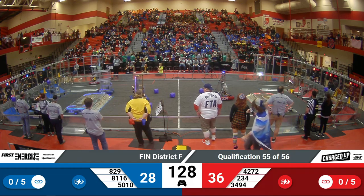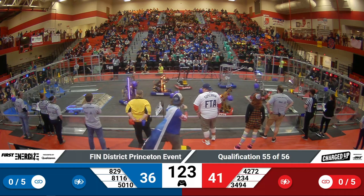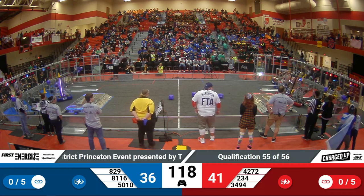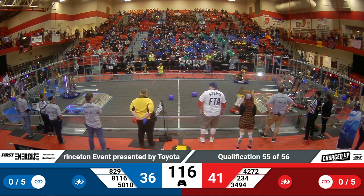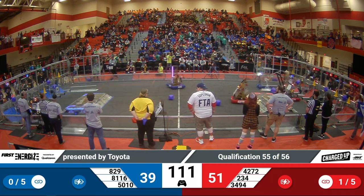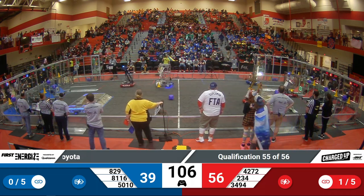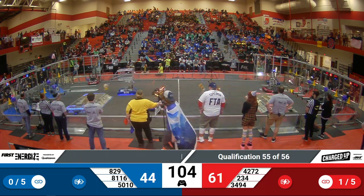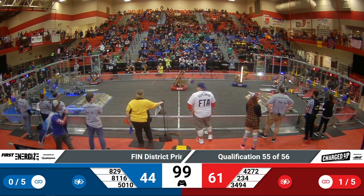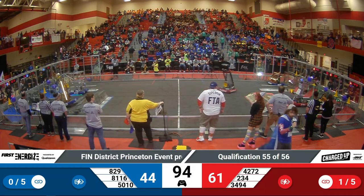Game pieces are currently in the field — all cubes right now. The strategic advantage is that these cubes can be dealt with very, very quickly. 42-72 placing a cube high, while their alliance partner 34-94 is also placing high. This alliance is looking to score the top row quickly. 42-72 in the middle of the field is currently throwing cubes into the community to steal those from their opponents, forcing the maximum cycle from everyone else. 61-44 in favor of Red Alliance right now.